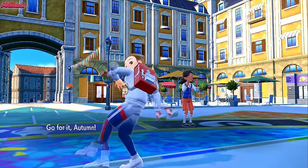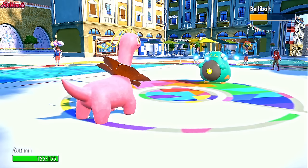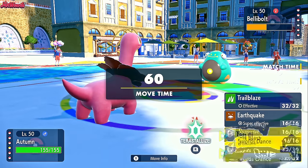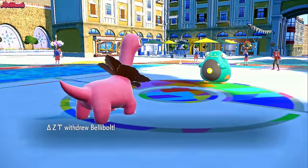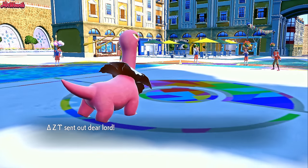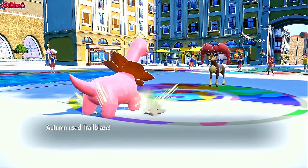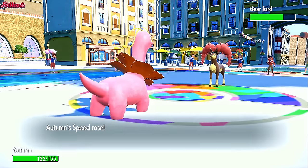Autumn the Meganium comes in — nice and shiny, look at that beauty. They are Leftovers, which is good to note. Let's go for a Trailblaze first and foremost. We've drawn the Belly Bolt so we are going for a Trailblaze — we should be immune to everything they go for. That's going to be the Swordsbook, right? Yeah, Swordsbook comes in. They get Sap Sipper... I think they might but they might not have it. So we get the Trailblaze off and get a nice speed boost.